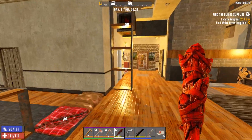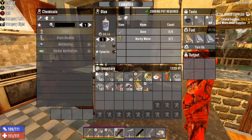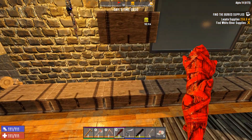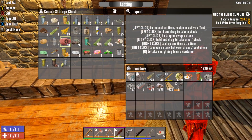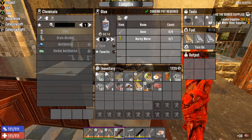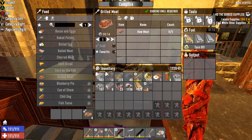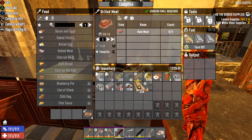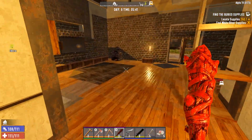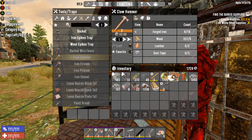Food is definitely an issue right now. Looks like I may not have a choice but to simply make some steaks — not exactly my first choice but sometimes you don't have much you can do. We'll wait one minute and put one more in there. All right, I've got a bacon and eggs I can eat — in fact I might as well just go ahead and eat it now.